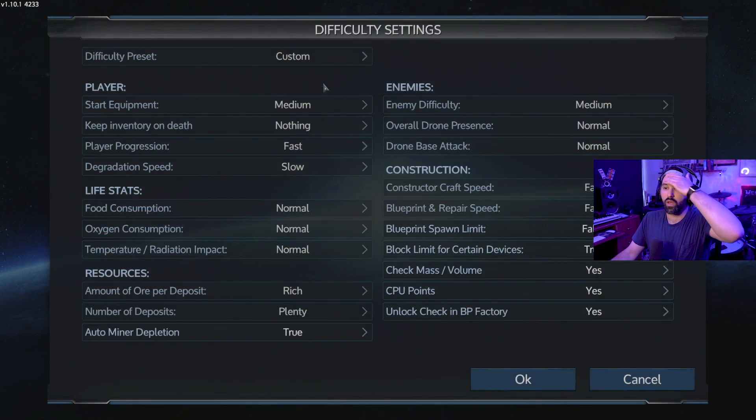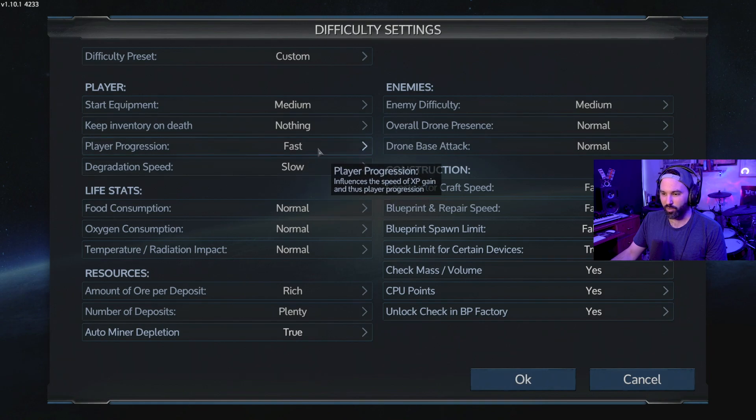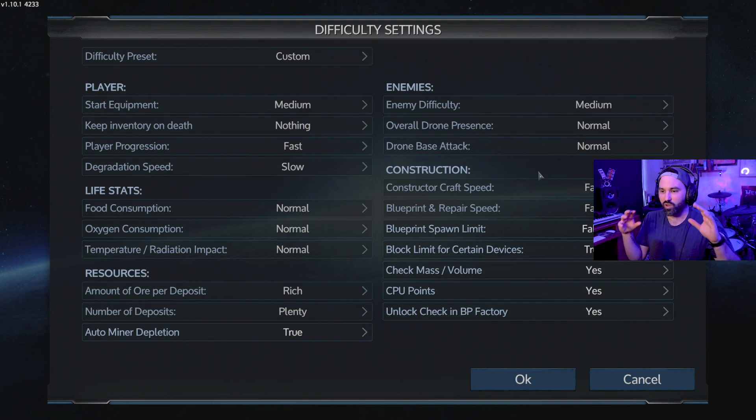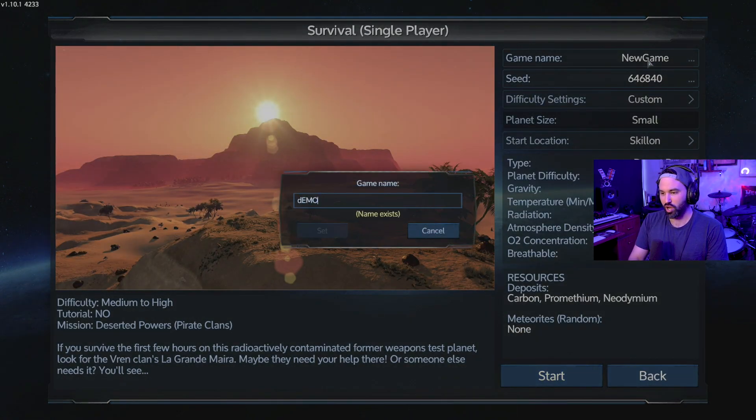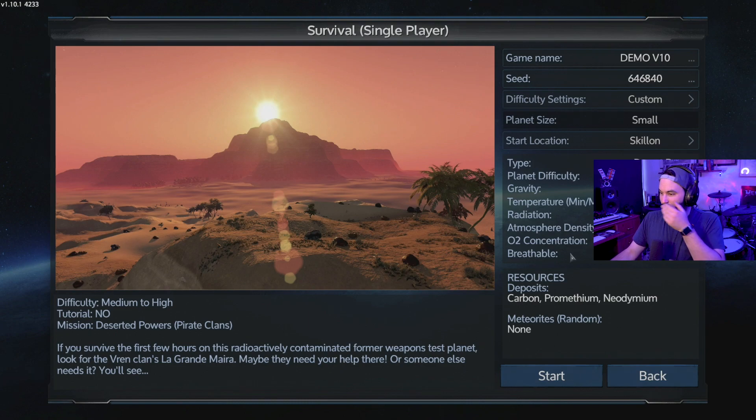I've made some small adjustments to the settings: player progression set to fast, degradation speed to slow, changed some ore deposits, and crafting speed. Basically what I'm trying to do is make it so it's not as grindy. Enemy difficulty I'll leave at medium — setting that to hard makes it super fucking hard and I want to actually enjoy the game. So we'll start a new game and call this one Demo V10.